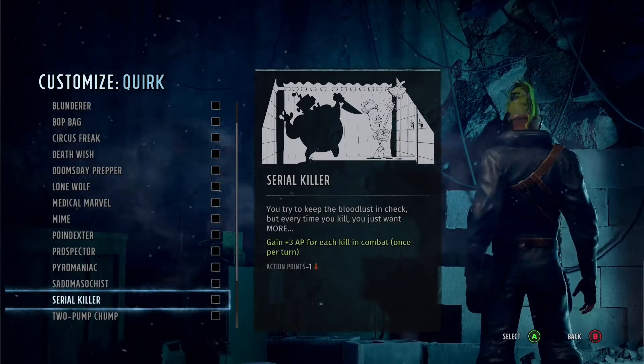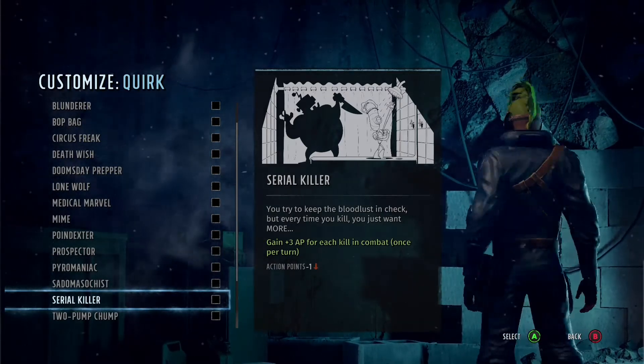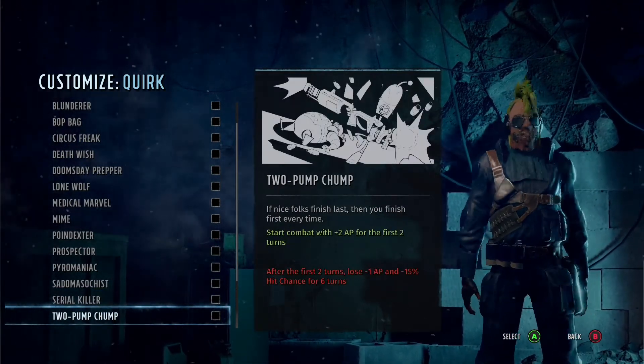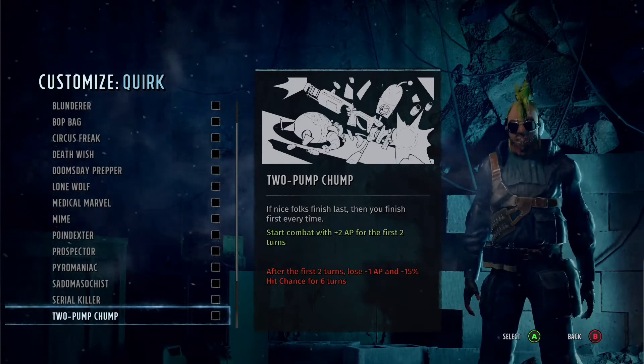Serial Killer is really good paired in the right hands — maybe a sniper rifle or a melee build. You gain 3 AP for each kill in combat, once per turn. It's not bad; it's really pretty good.